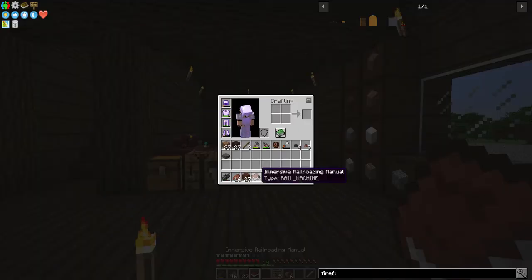The first thing you're going to want to do when you get started with this mod is make the Immersive Railroading Manual. Eventually there will be a wiki inside of here and a bunch of step-by-step instructions on how to get moving with the mod. But there's really only one programmer behind the mod at this point — me. So it's moving at the pace it can.